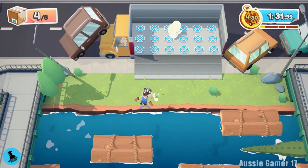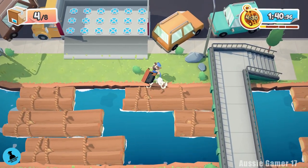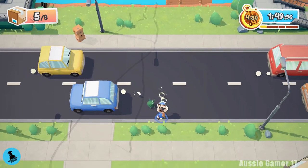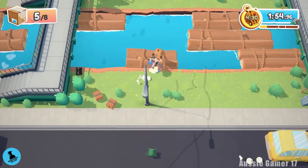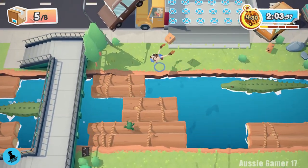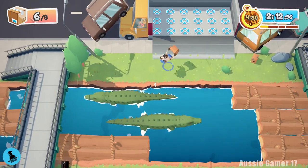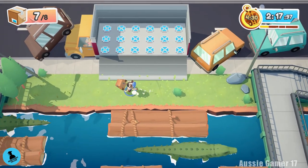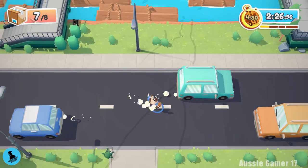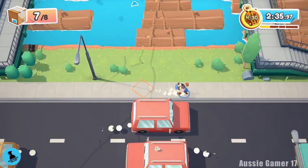Once we've got seven items on the truck, place the eighth item right next to the truck. Then spend the remaining time getting hit by cars — we need 125 car hits for the achievement. You may have been hit once or twice during your natural playthrough, or not at all. Place the final box somewhere easy to reach so that when you've got about five seconds left you can pick it up and run across the finish line. Just keep respawning, get hit by a car, respawn, get hit again — keep going for as long as possible.